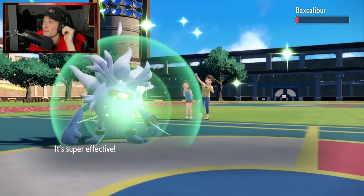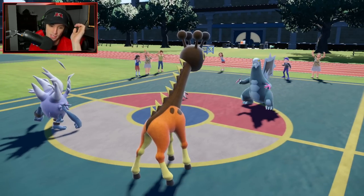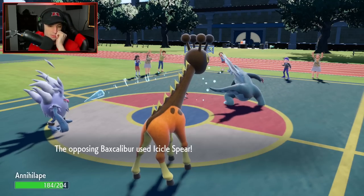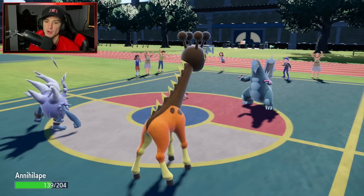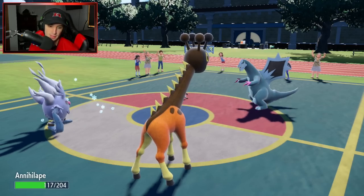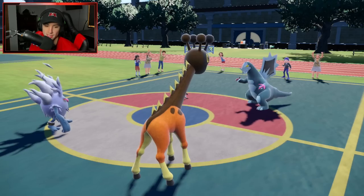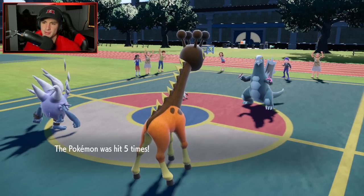We go for Drain Punch — we do not finish that off, which hurts, but we get back a ton of HP. They probably go for their Glaive Rush — but they go for Icicle Spear instead! We might have to soak that up. Big time soak up — look at my boy eating up all five hits! Probably Loaded Dice too.